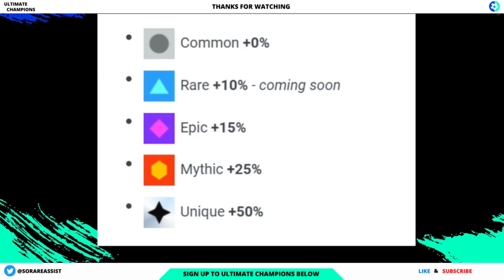Cards with a high rarity will have a higher performance bonus that increases the points they score each game week. Common cards have no bonus. Rares have a 10% bonus, epics 15%, mythic 25%, and uniques have a 50% bonus on the score that player card achieves. Performance bonuses will be activated in league mode at launch to give rarer cards utility. They will be deactivated in leagues once the tournament game mode is released, to ensure league competition is fair and casual while keeping the competitive spirit in other game modes.